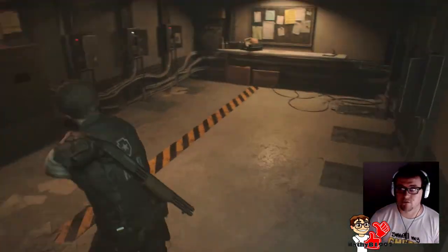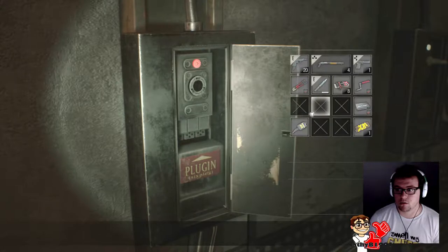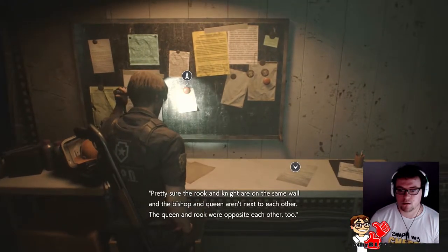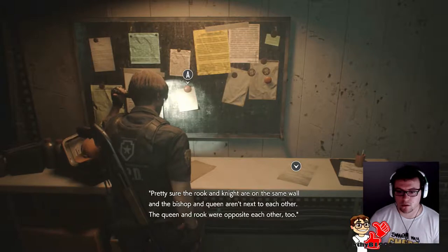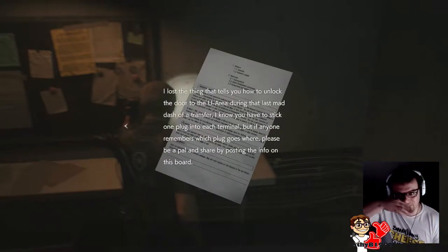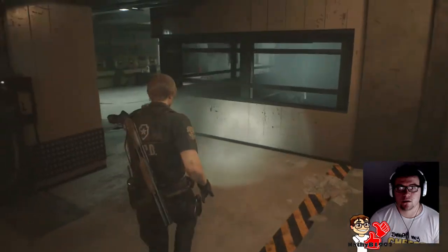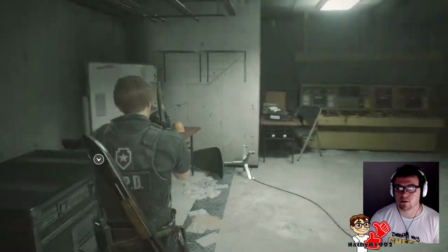So obviously we're going this way I believe. I'm pretty sure the Rook and the Knights are on the same wall and the Bishop and Queen aren't next to each other. What the hell is that? So I did need the electrical piece that I found earlier on. Did I put it in the store? No, didn't even pick it up. What an idiot.